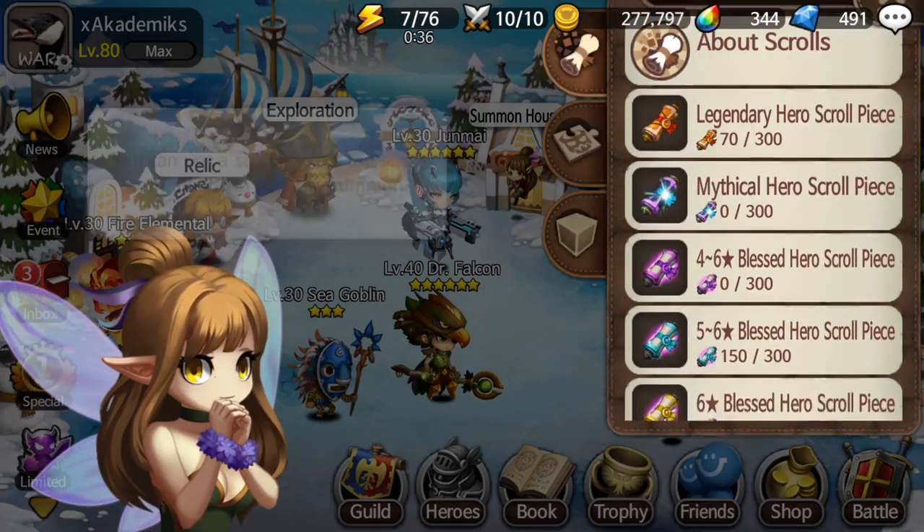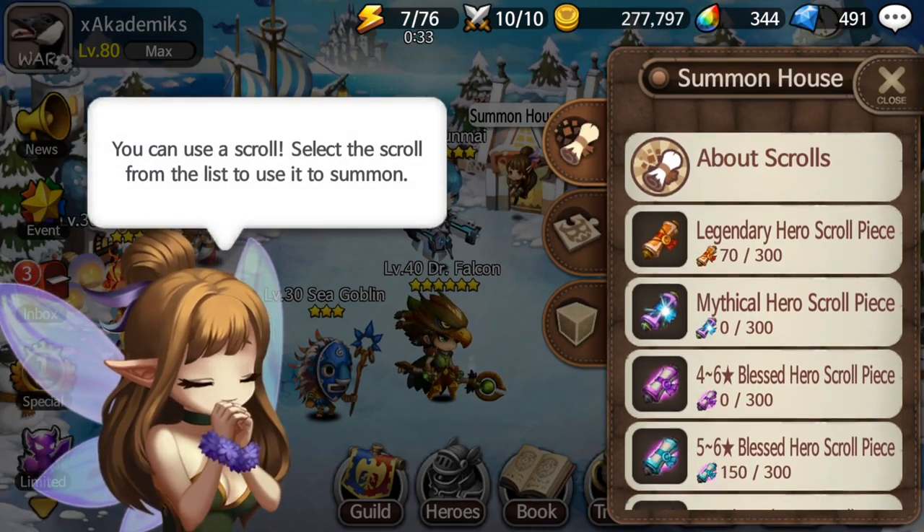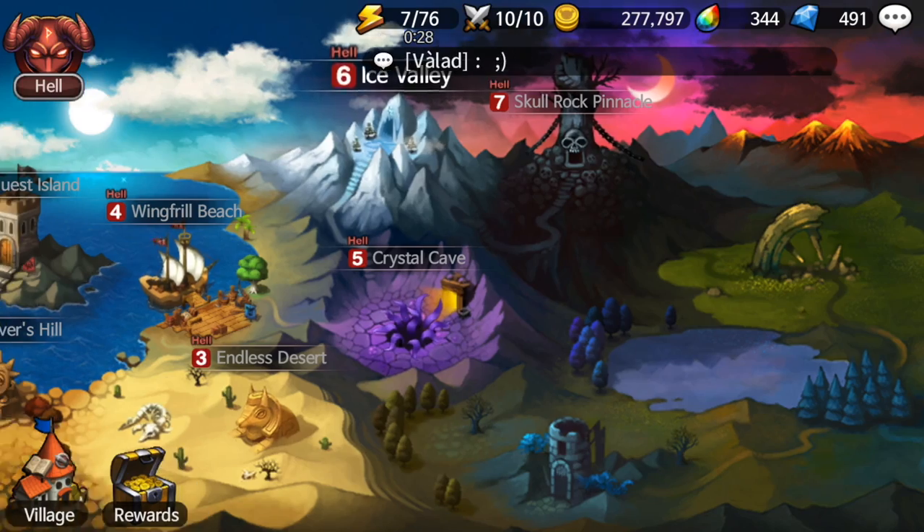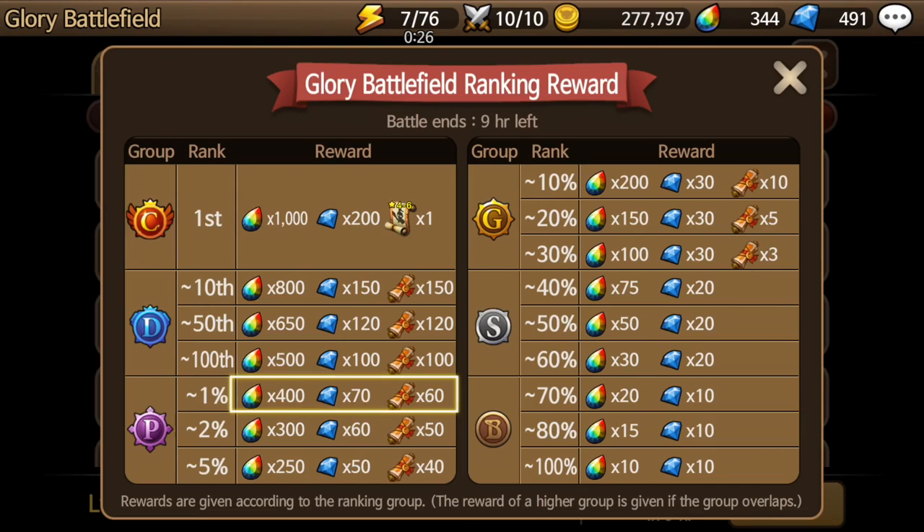Three scroll pieces isn't a lot because you need 300 legendary hero scroll pieces total. But it is one way to get them. I typically finish in the top 100 or top 50, so I get 100 to 120 legendary scroll pieces every week — meaning every three weeks I'm typically able to summon a legend. You guys can do that too.